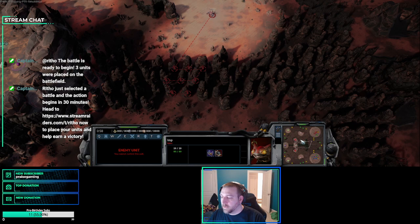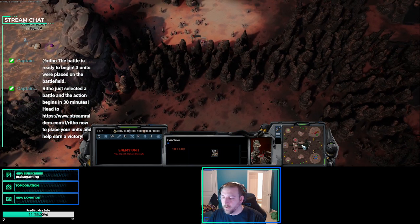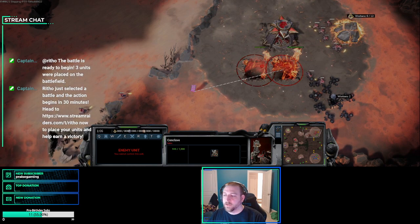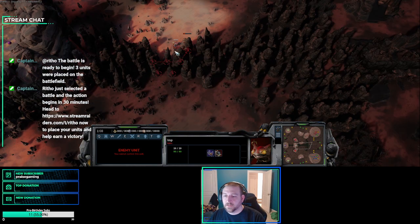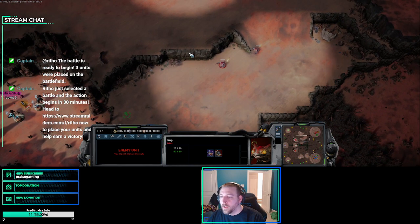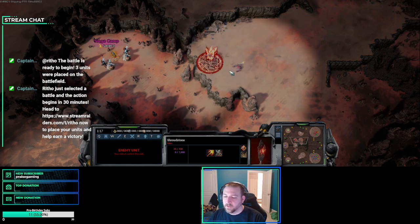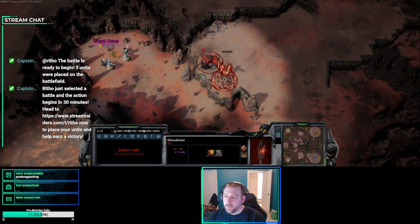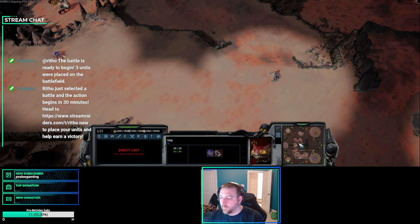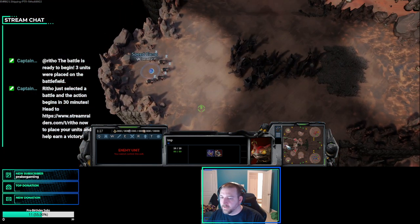The red player looks to be clearing out the rocks in the middle, getting ready to be very aggressive. The blue player is grabbing a third conclave, so we're going to have extra production versus a surprise attack through the middle of the map. We have a couple of imps running out — it appears they're going to probably build some production facilities.